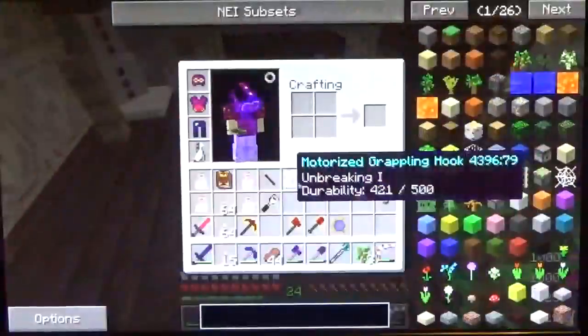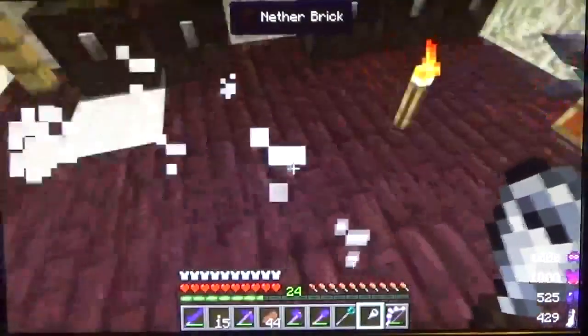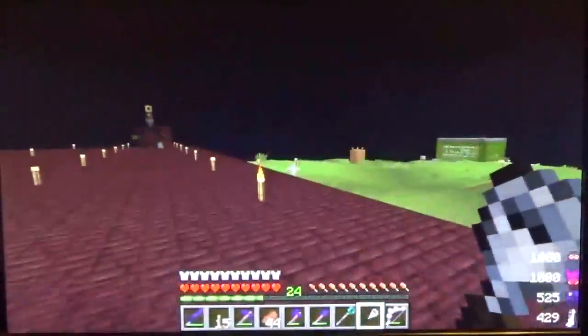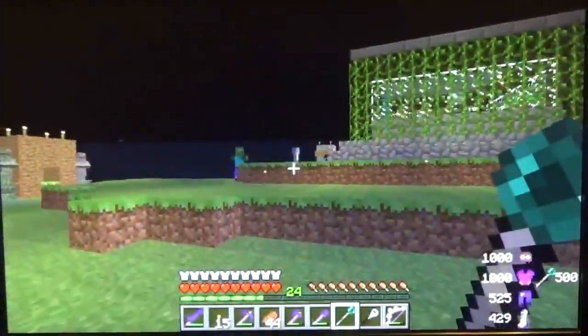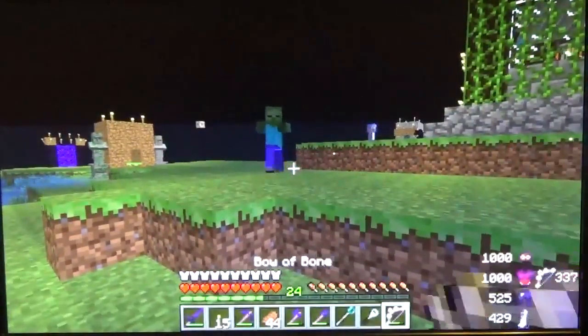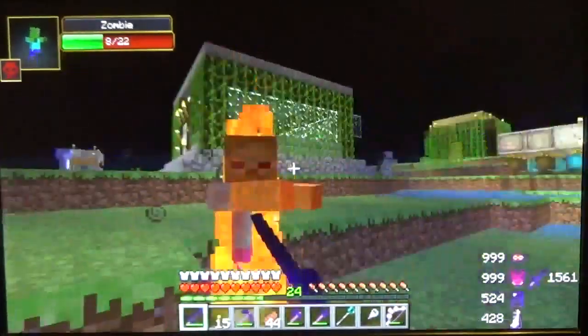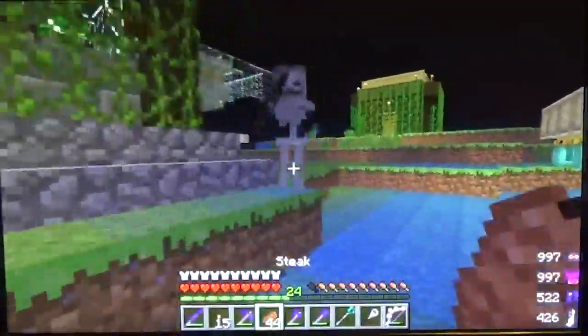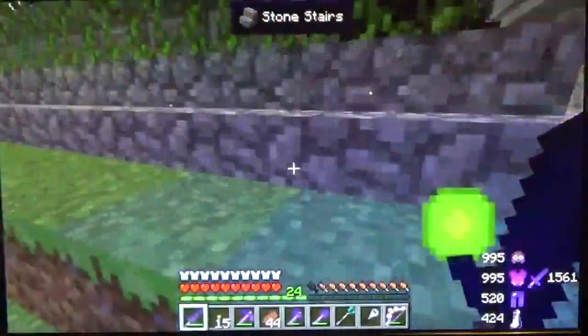Now it has an upgrade right there. I'll throw the saplings in — actually I don't want him carrying those saplings. But also right now I don't want him getting hurt, so he will be going in my inventory.